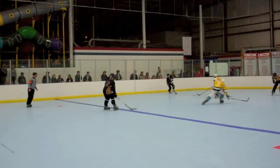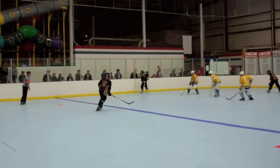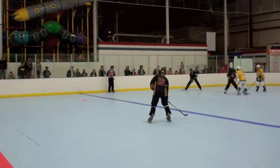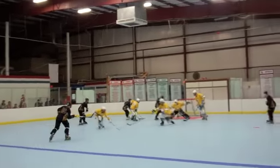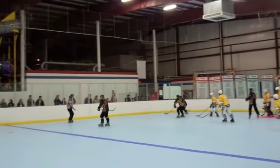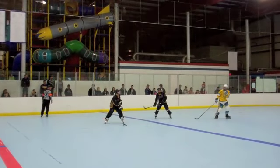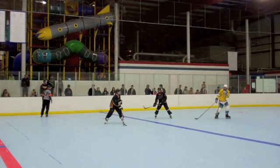Number 19 sees that they're outnumbered here three-to-two, so he calls for the puck back out at the top and resets the play to be moved to the other side of the rink. Westchester resets and sets the two-man game up on the other side of the rink, since Newman has to recover.